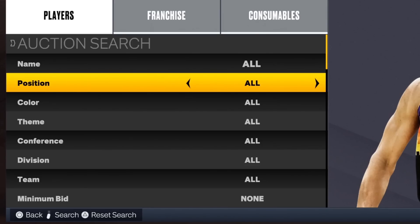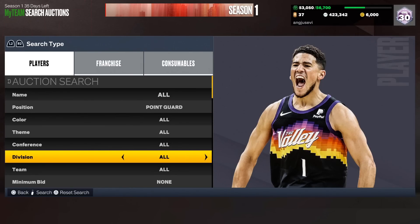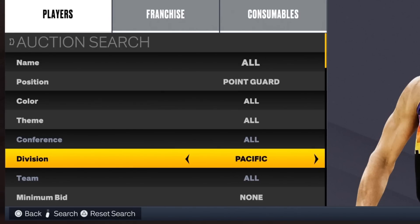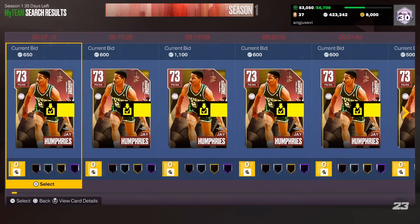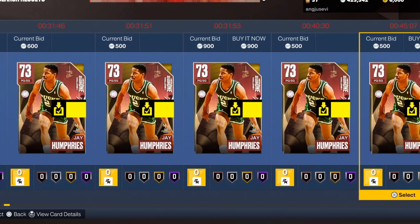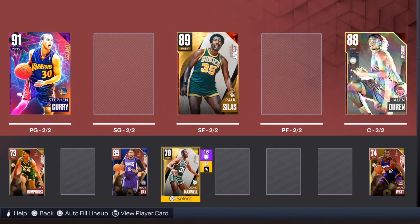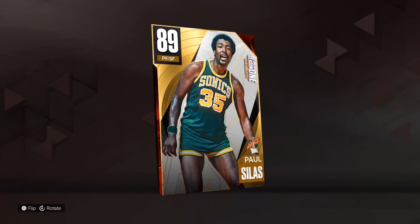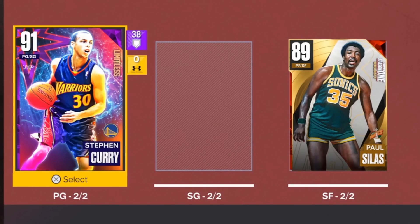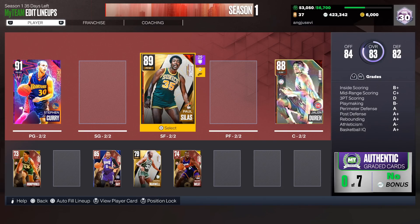For player number seven, we need a backup point guard, so I'm filtering by position on point guard. We already have Curry, so I don't really want Pacific Division. A lot of good point guards are untradeable right now. Spinning a random division — going with card number five because my lucky number is five. One, two, three, four, five — J Humphries. Welcome to the team, I guess. That's horrible. The bench is not looking great, but the starting lineup is solid and we got Curry.